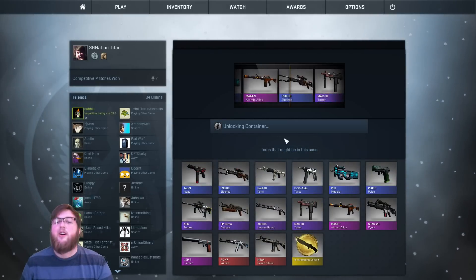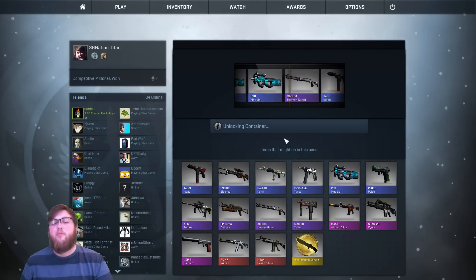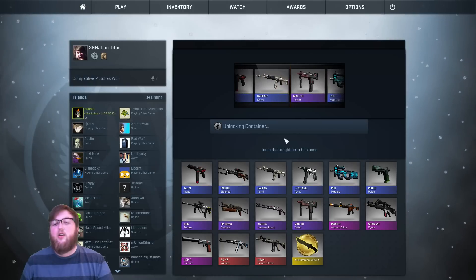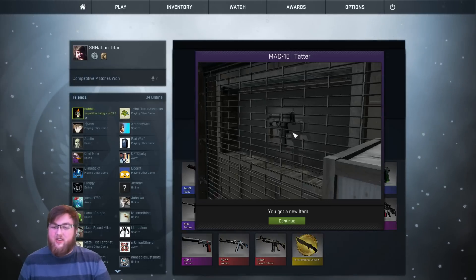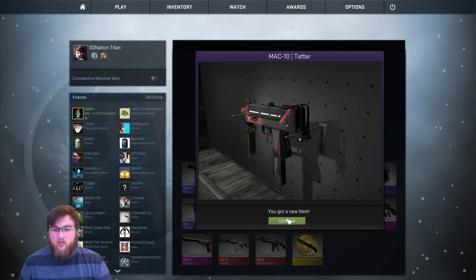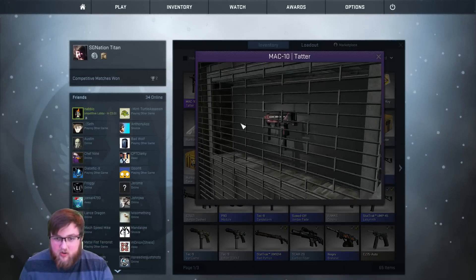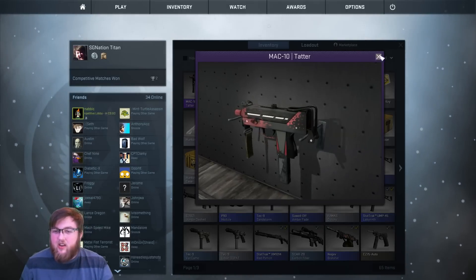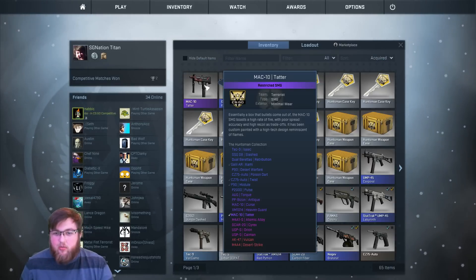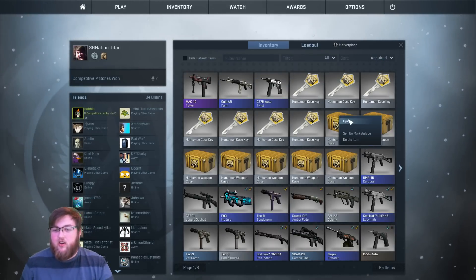Alright, number three. Come on, RNG — I'm seeing so many pinks. We got a MAC-10 Tatter. There's a nice purple — I actually like that, looks pretty cool. It looks like it's got some wear on it, but it's Minimal Wear.